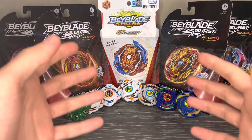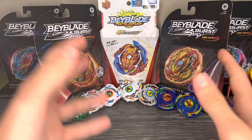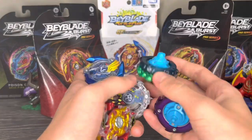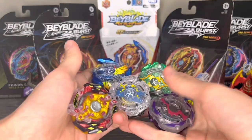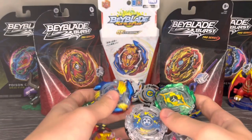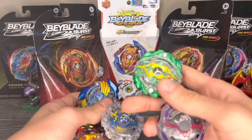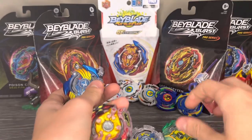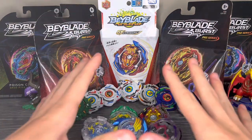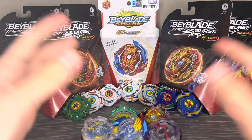So what people do is they'll create prototype combos of these newer Beyblades by using older gen parts, which is exactly what I did. I made these five combos based on the five new bays so far — a Drawn Sword combo, Hell Scythe, Wizard Arrow, Night Shield, and even a Cobalt Drake prototype combo. We're going to check these bays out and do some battles, so let's get right into it.